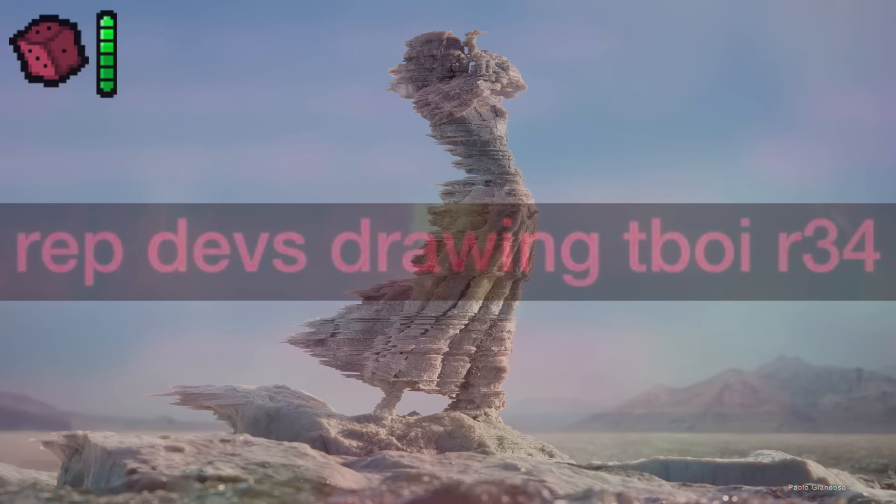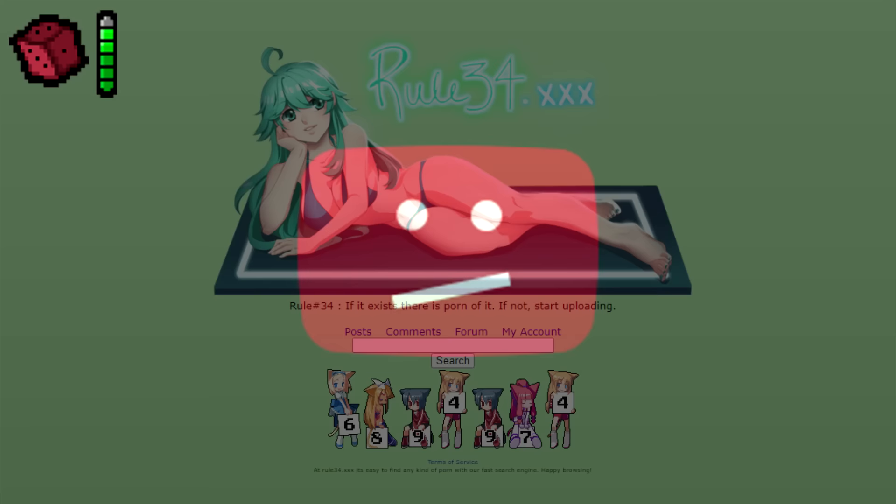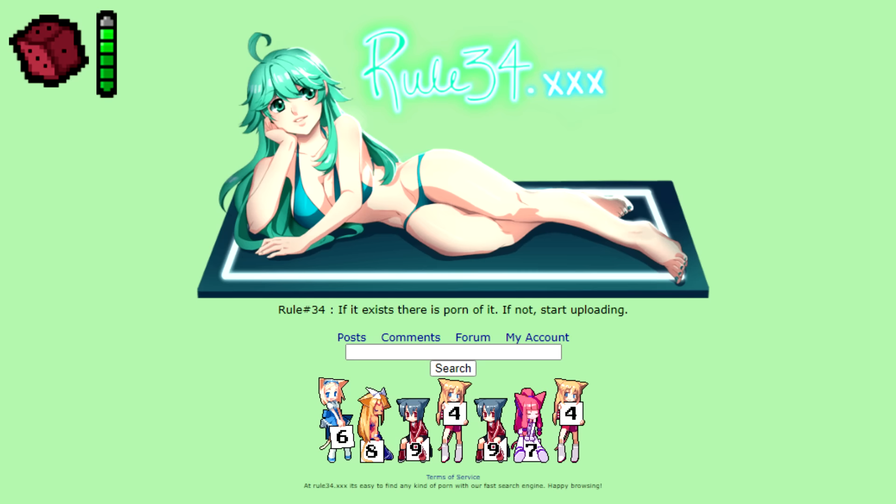Rule 34. Apparently some of the artists for Repentance had at some point drawn Rule 34 of the Binding of Isaac, and the presenter is just going to take the iceberg's word for it rather than looking it up.